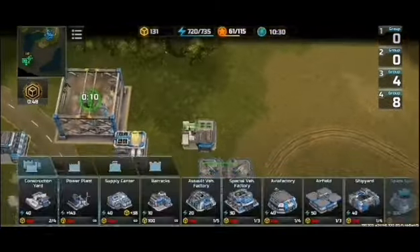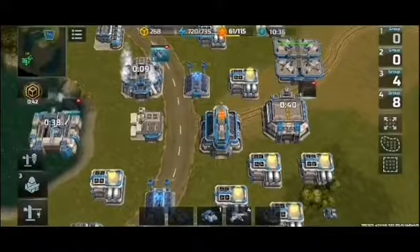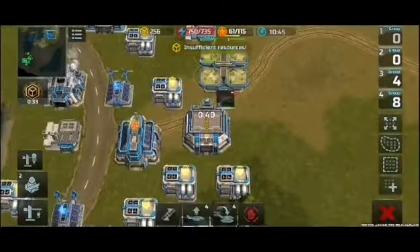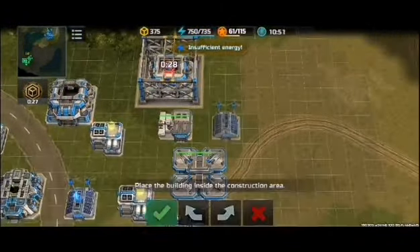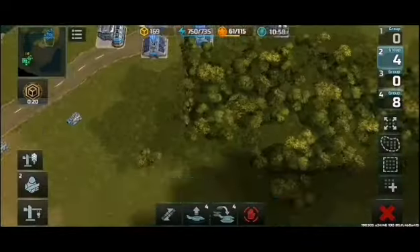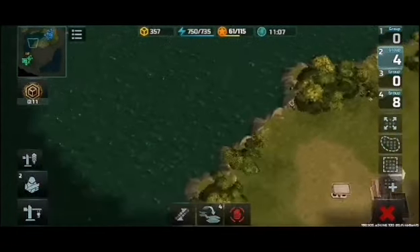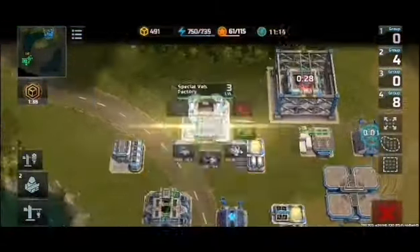Ready for takeoff. Saved. Insufficient resources. Insufficient resources. Place the building. Insufficient energy. Insufficient resources. Protects online. Saved. Insufficient energy. Place the building. Enemy detected. Ready for the skies. Roger. Insufficient energy. Destination. Patrolling. In control. Insufficient energy. The boost activated. Construction complete.